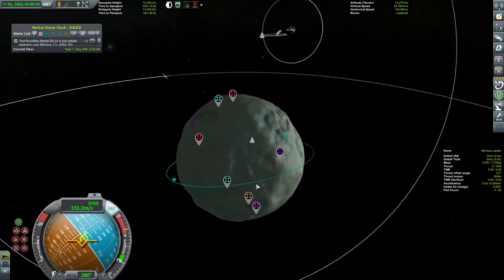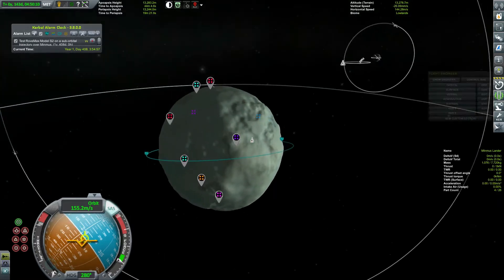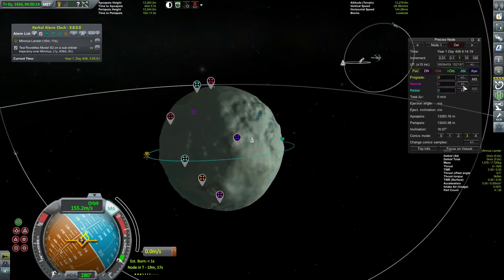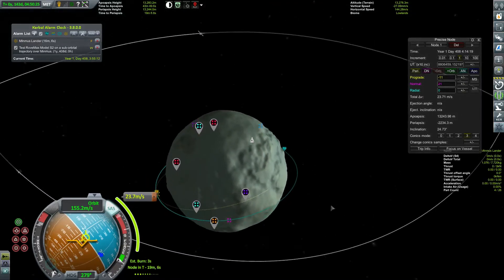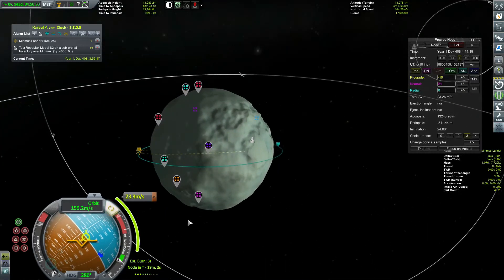We can't create a maneuver node the normal way, so let's cheat and add one at our periapsis. Then let's go normal plus, and a little retrograde. This is going to rotate a bit, so let's do minus 10. Then we'll hit this biome and decide where to go after that.